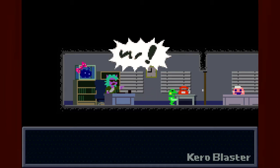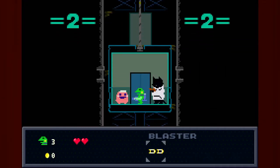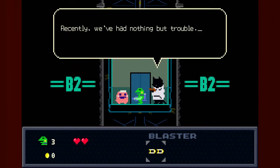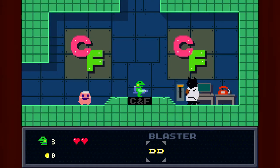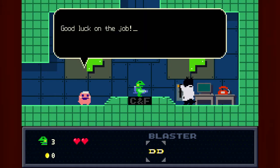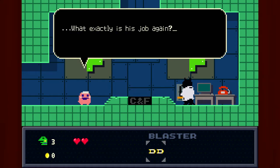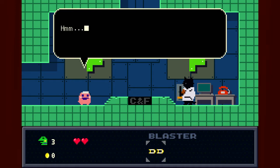She just yells all the time. President is angry again! So basically the story in the beginning is: you are a frog, and you are working for this company. And as Pinky there explains, I am a custodial scientist.